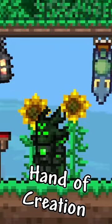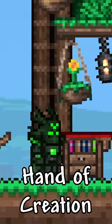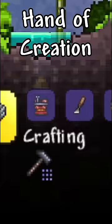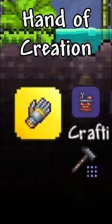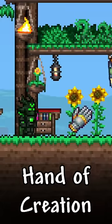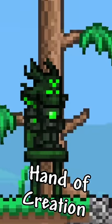That's why the Labor of Love update takes it a step further, giving us the Hand of Creation. Take your Architect Gizmo Pack, ancient chisel, treasure magnet, and a stepstool to a tinkerer's workbench, and you will find this new crafting option. The Hand of Creation is a whopping seven accessories in one. Maybe now I'll finally use the stepstool.